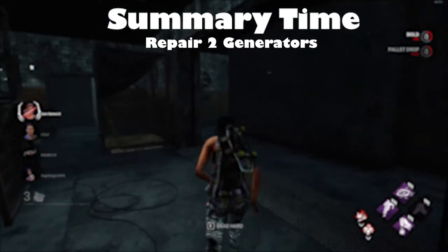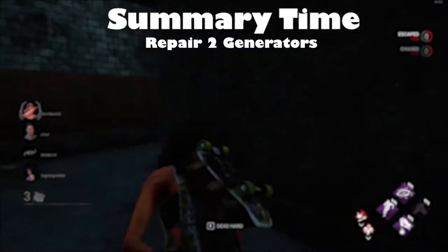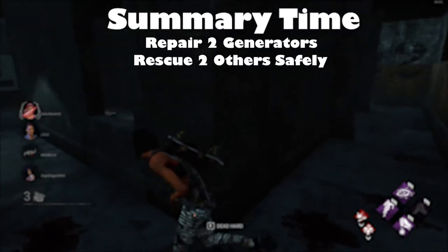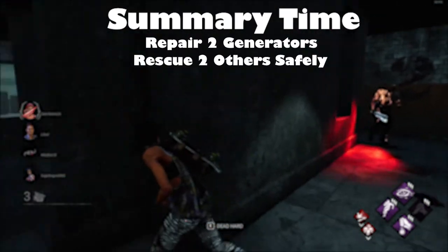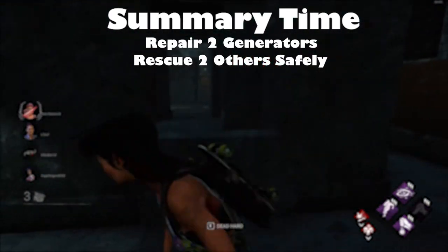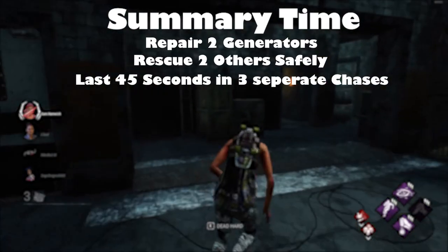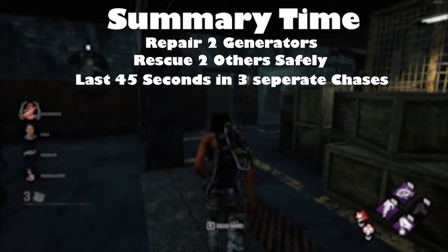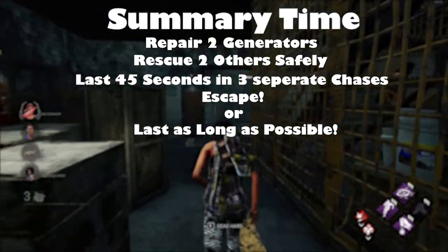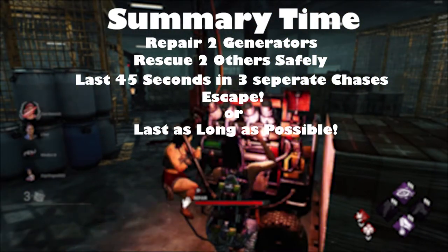Let's summarize in a simple list of objectives. First, work on completing two generators. Second, attempt to rescue two survivors from the hook safely — that will earn enough emblem points to pip up in that category. Third, last approximately 45 seconds in three separate chases to solidify your Evader pip. Finally, especially if you don't think you're going to escape, stay in the match as long as possible to get at least the silver emblem in the Unbroken category.